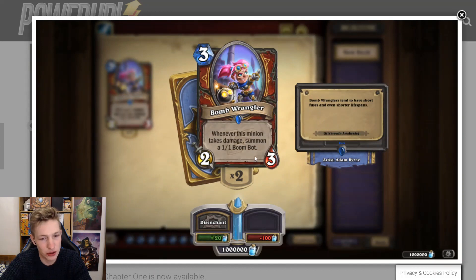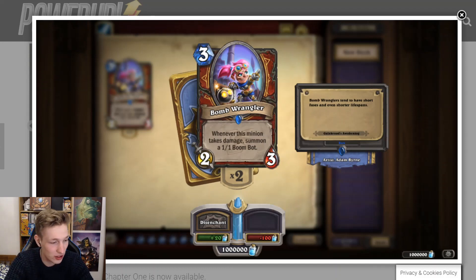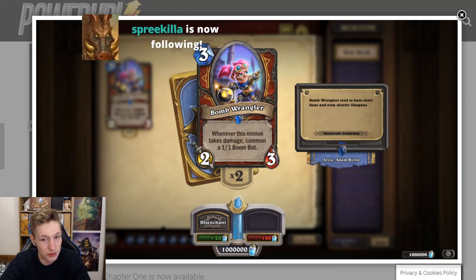Bomb Wrangler — three mana 2/3. Whenever this minion takes damage, summon a 1/1 Boombot. Say you kill this with Seal of Fate — it summons a Boombot, and the Boombot deals two and a half damage on average. That seems really strong. At best this can summon like three Boombots, which is insane — three Boombots would be bonkers. We just saw the Warrior 1/3 that damages a minion when it comes into play — instant Boombot. You can Inner Rage it to summon a Boombot as well. If your opponent doesn't kill it, it's a big issue for them. You play it in Galakrond Warrior, coin this out on turn three, they don't kill it, Inner Rage, Bloodsworn Mercenary — how do you ever answer that? This card seems quite powerful; Boombots are very strong cards.